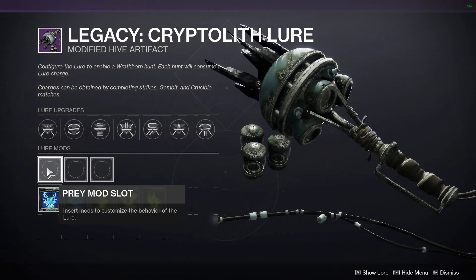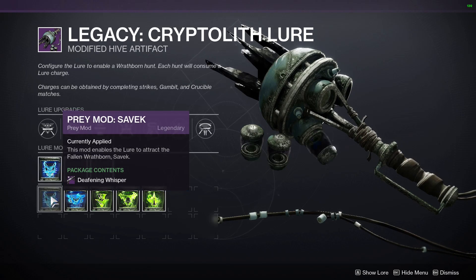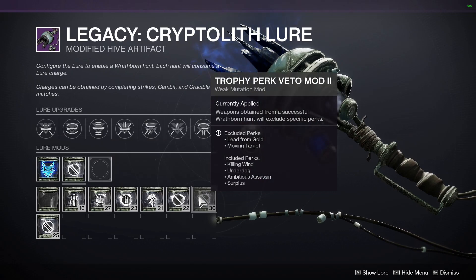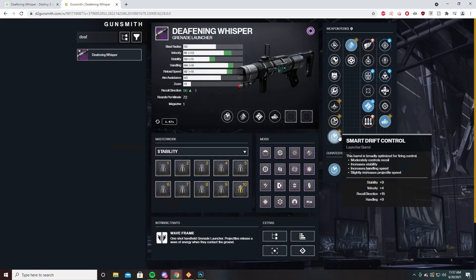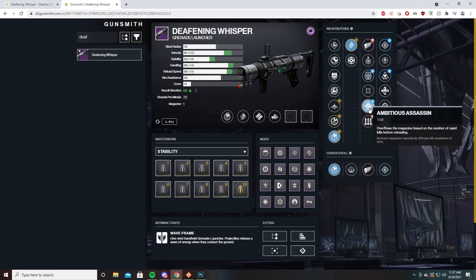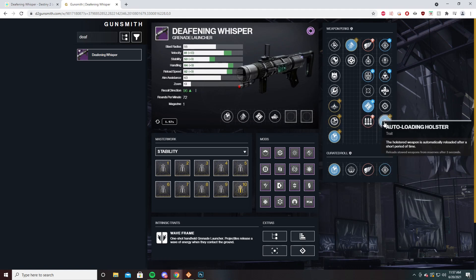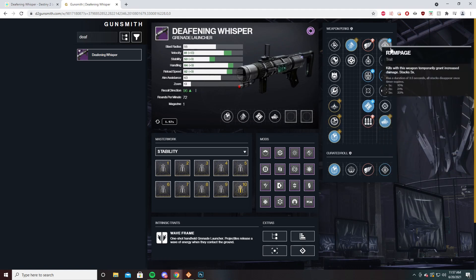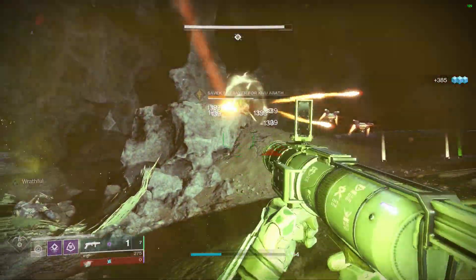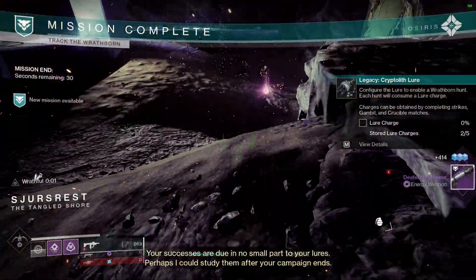In the prey mod slot, if you don't see Deafening Whisper, then run a couple of Wrathborn Hunts until you're able to focus Deafening Whisper. You can also veto rolls, meaning you can exclude certain perks from dropping with this weapon. The god roll you want is Ambitious Assassin or Surplus, and Auto Loading Holster. I found Ambitious Assassin and Auto Loading Holster to be really handy — even Rampage instead of Auto Loading Holster will do. I just suck at reloading my grenade launcher, and having Auto Loading Holster allows me to shoot enemies and pull out my SMG real quick to finish them off.